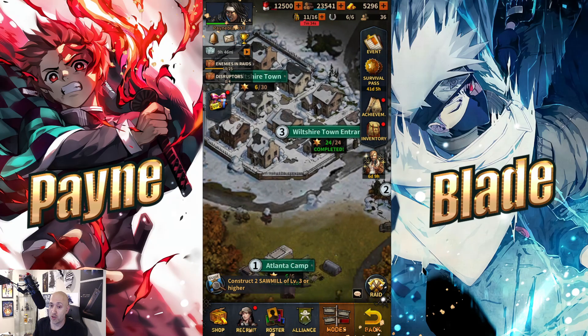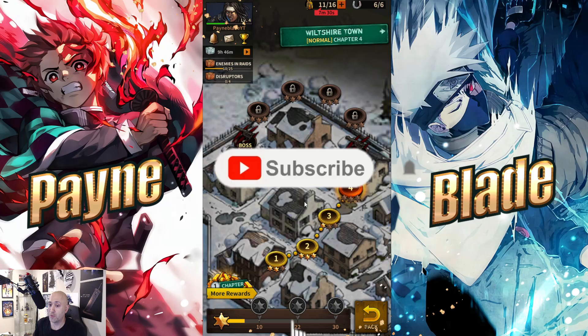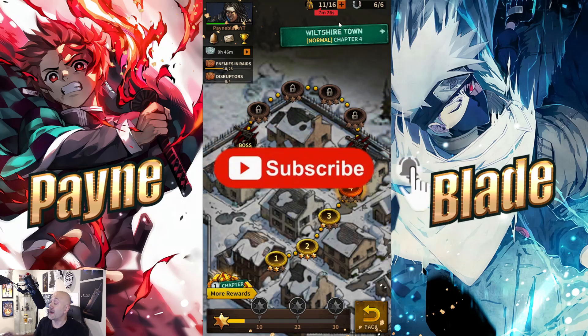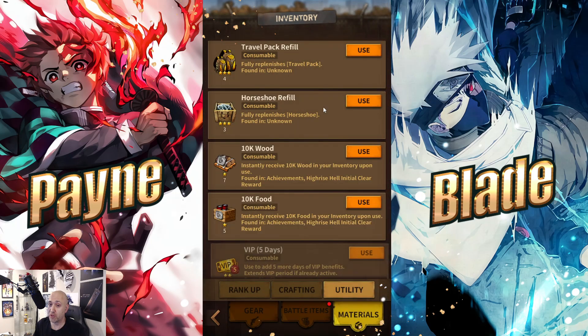I'm going to show you guys where I'm at right now. I'm on the first world still — Wilshire Town — and I'm progressing through the story. My stamina is recovering, and I will say stamina is a major problem in this game. It takes three stamina to do one stage. If you level up your stamina comes back, but if you don't level up you have to wait unless you have items in your backpack.